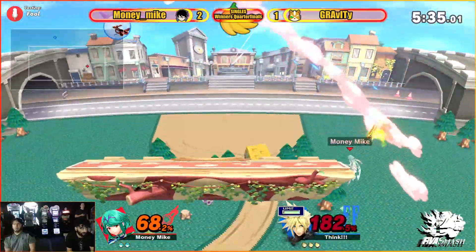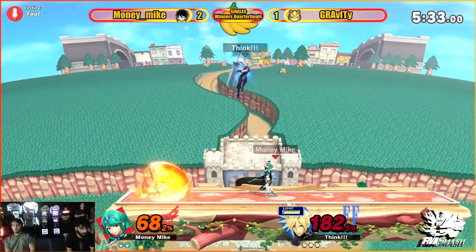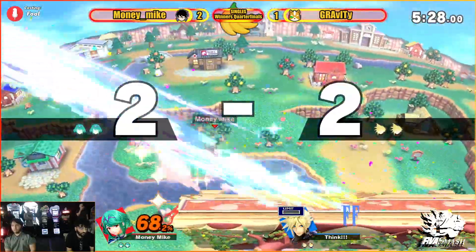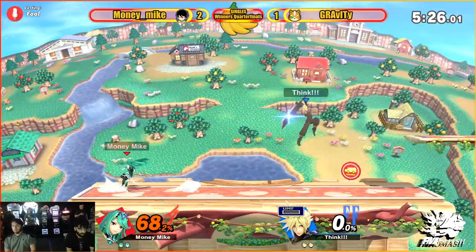Just the impatience from ledge here is going to get him punished. Gravity's just staying alive. Trying to punish that — great forward air from shield there, going to be able to punish.